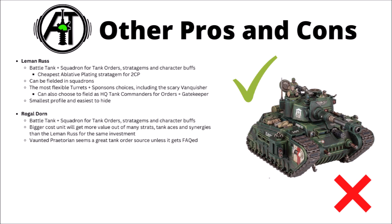For the Rogal Dorn, as mentioned it's got the Battle Tank and Squadron keywords for synergies, though the ablative plating is a bit more expensive on it. Perhaps the single biggest selling point it has over the Ross is that it's a bigger cost unit so you get more value out of many of the same stratagems and buffs. Tank aces cost the same on this guy and you're basically buffing a bigger unit. Same for things like an Astropath with Night Shroud — if you're making an even bigger and tougher unit harder to kill, you're going to get more value out of it. Certainly doesn't hurt to have a lot of firepower and defence concentrated in one target if the buffs are just as easy to put on it. I feel like the Vaunted Praetorian tank ace seems to be a really great tank order source as well — you can put that on the Rogal Dorn and have it ordering itself.